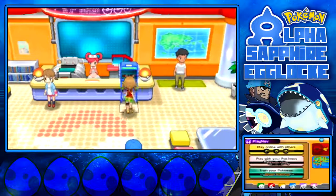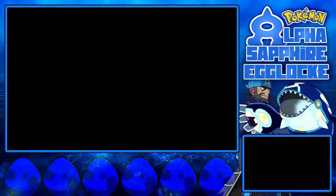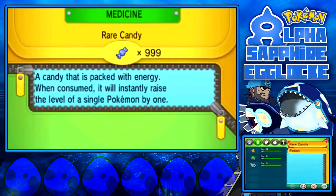Now let's level them up quickly with the rare candies. 999 of them — this is awesome! Oh wait, I forgot to nickname Minccino. Poop. Okay, we'll change his nickname when we get to Slateport. Never mind.